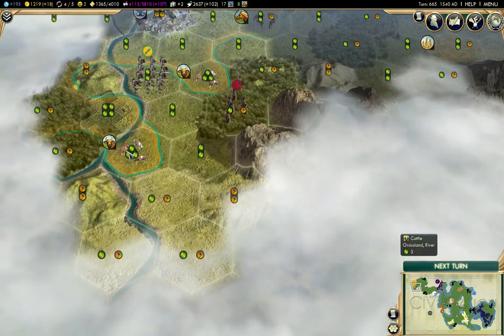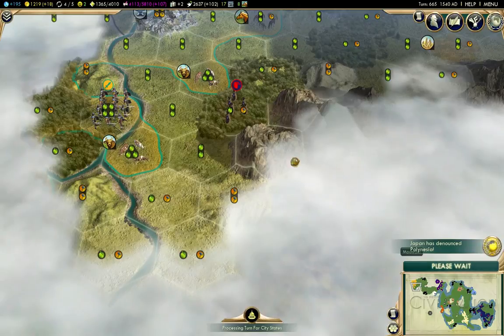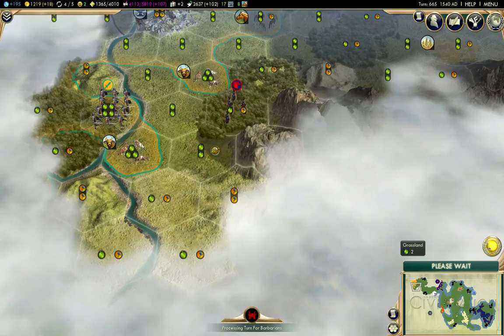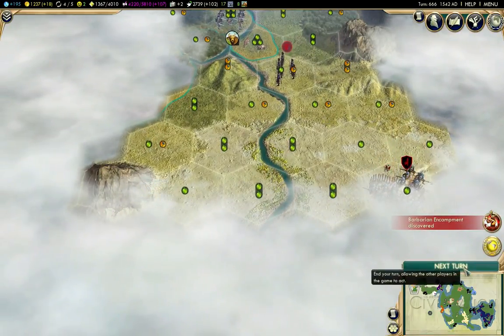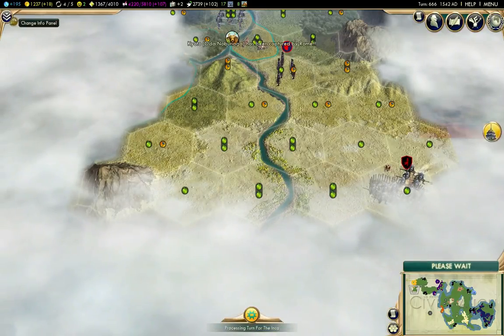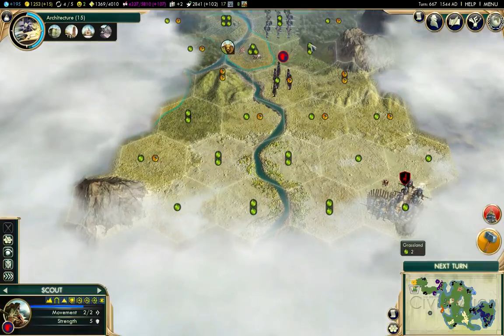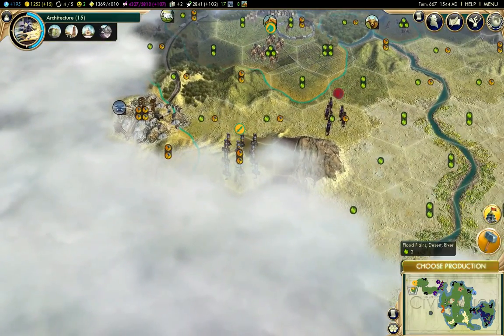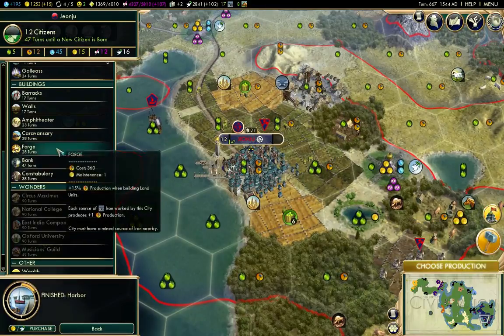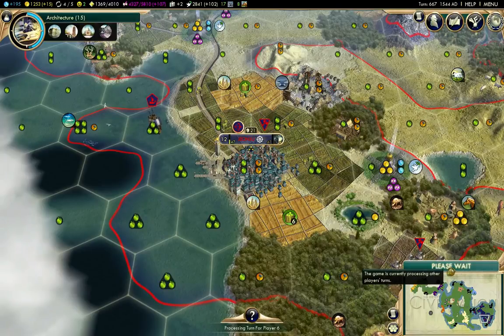We'll just work our way past the Inca here. There are some barbarians hanging out there with a pikeman. Architecture has some time going on. Rome has taken a capital. Looks like there's a good chance Rome is going to take Japan out of the competition.